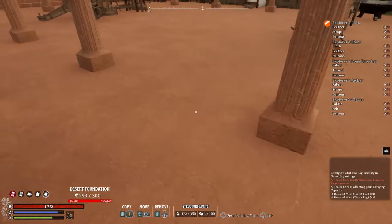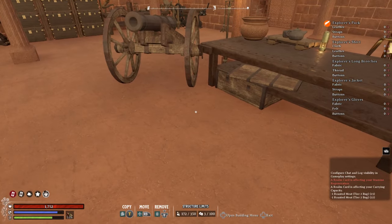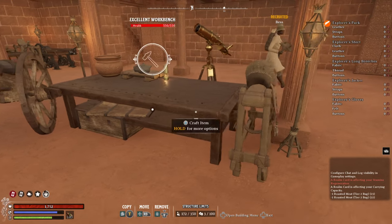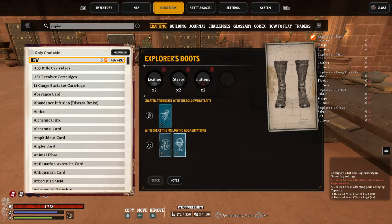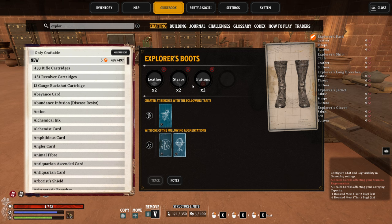The second part of this video is about using augmentations to add traits to workstations. What augmentations do is that when you place an augment next to the appropriate crafting table, it provides you additional recipes. For instance, for my Explorer Boots — if you go into your guidebook under crafting for a mid or end-game recipe — you'll notice that in the tools section for the crafting recipe it shows the workstation. For my Explorer Work Boots it shows me the materials, the station I can craft it on — which is the tailor station — and also that it's only available at that station with one of the following augmentations: either a simple map or a globe at the tailoring station.